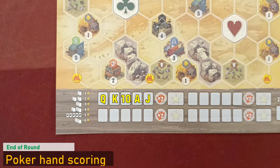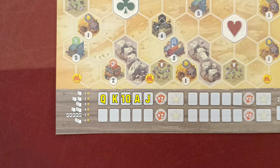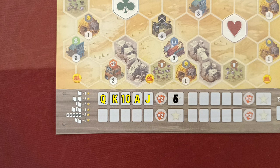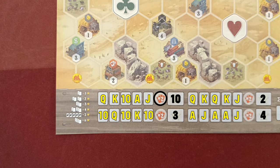At the end of the round, all players check their poker hand and score victory points. One pair is 1 point, two pairs is 2 points, three of a kind is 3 points, a full house is 4 points, a straight (all five different values) is 5 points, and four of a kind is 6 points. This score is written in the star box, but if a round multiplier is circled from a saloon, you double the score.